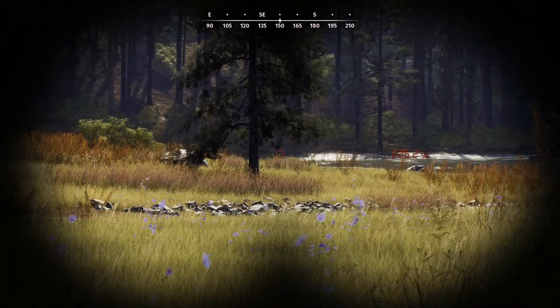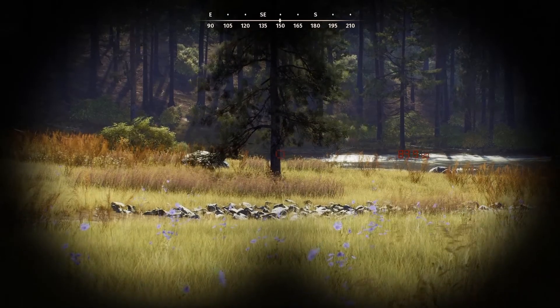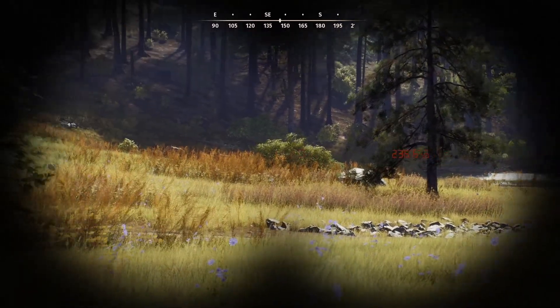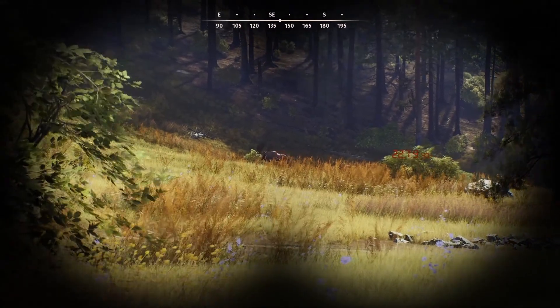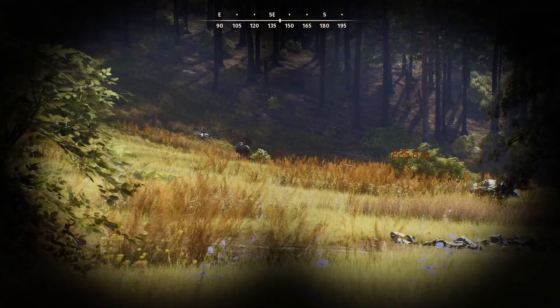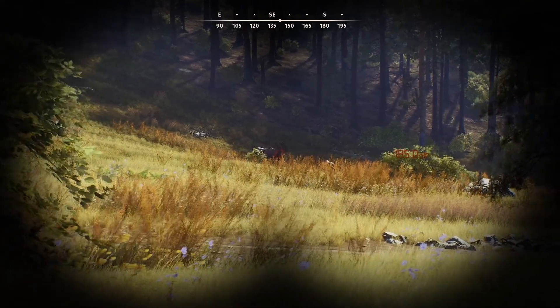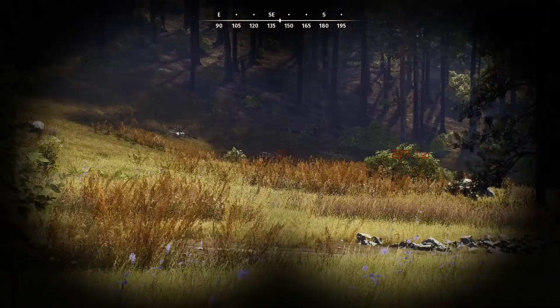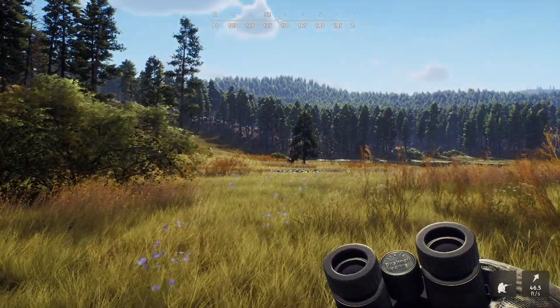This is your hunting pressure guide for Way of the Hunter. In this game, hunting pressure works a bit differently than it does in Call of the Wild. If you hunt a certain area a ton, the animals are less likely to appear there. This relates to your need zones — your drinking zones in the mornings and evenings, your eating zones in between, and your resting zones in the middle of the night and middle of the day.